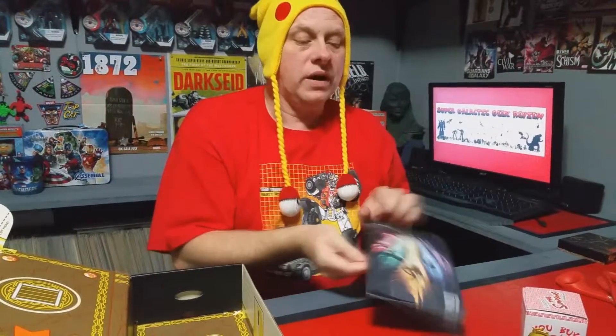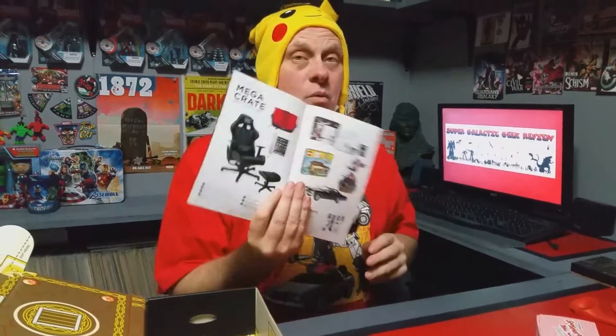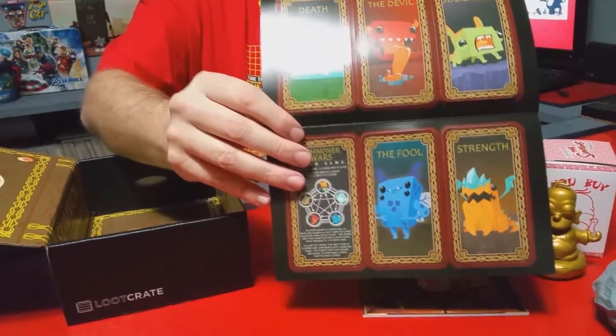And then of course, as always, we've got the Loot Crate book — and this is really cool. I really wish I would have won the big prize package because that's just awesome — whoever wins that, you're lucky. Sometimes they have hidden stuff in these — and look! There's a set of playing cards in the back of it this time. That's kind of cool, definitely be checking that out.